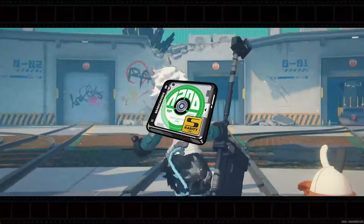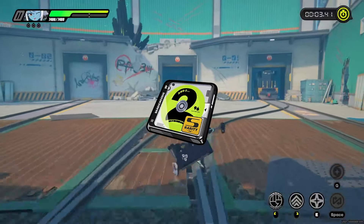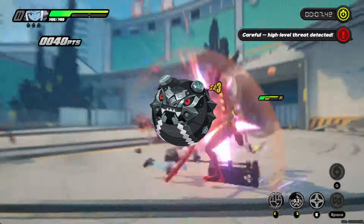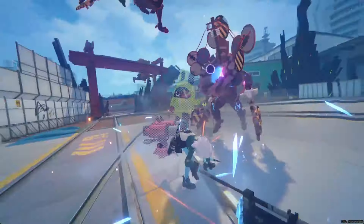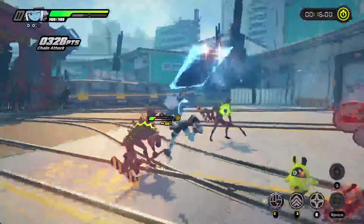The teamwide damage buff from Swing Jazz makes it the ideal set bonus, paired with two pieces of Hormone Punk to increase her attack further. Best in slot is her signature W engine, Bashful Demon, again because of its teamwide damage buff. Because of the elemental damage buff from her additional passive, she pairs incredibly well with Lykon and Ellen, but the attack buff from Frosted Banner still allows her to perform well without an Ice DPS.